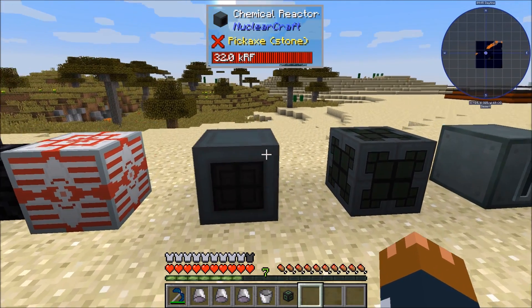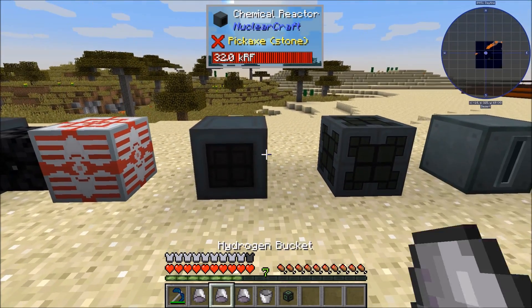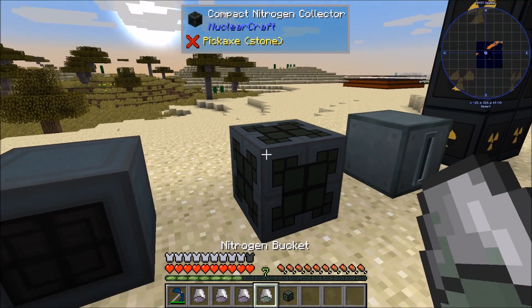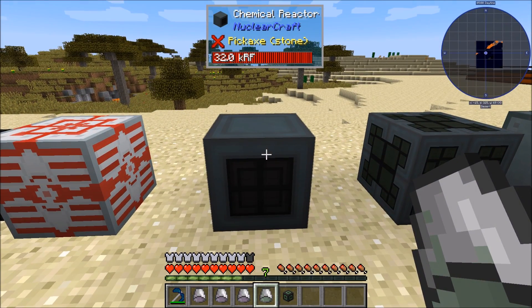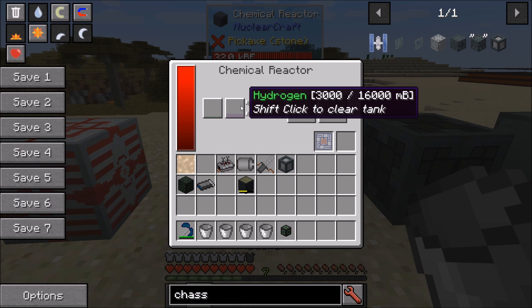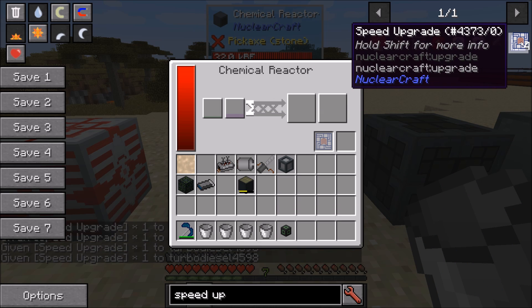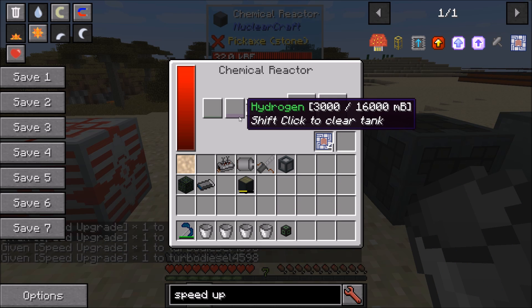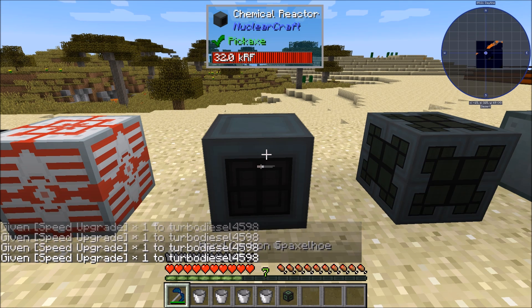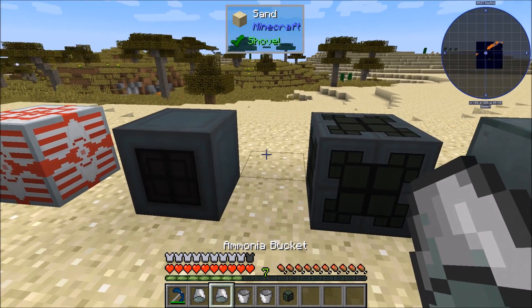You can now use buckets and other fluid containers to interact with machines, which was previously really annoying. For example, I can right-click with a bucket on the nitrogen collector to get some nitrogen, then right-click on the chemical reactor to put the nitrogen in — you can see it actually goes into the slot. Then I can right-click with hydrogen buckets to initiate the reaction and make ammonia. This means you can start filtering before pulling out any fluids, so you can get buckets into the filters for EnderIO conduits, Thermal Dynamics pipes, or whatever you're using.